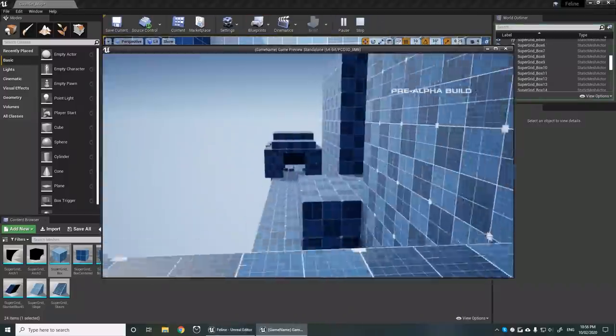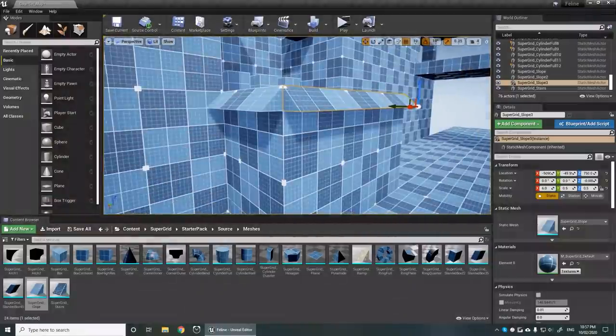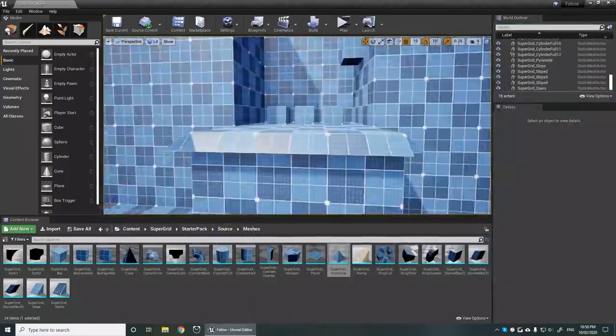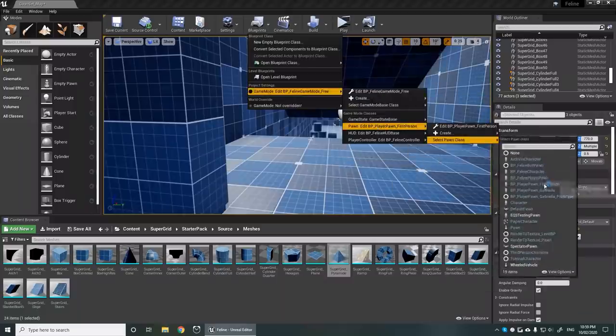To create these blocks, I used the Super Grid Starter Pack from the Unreal Marketplace. I reconstructed an earlier map I made, and I constructed an entirely new map featuring areas to wallride and grind. These maps are included in a new build of the game, with more maps well on the way.